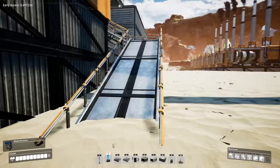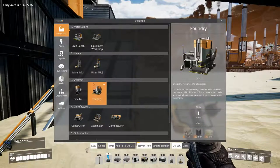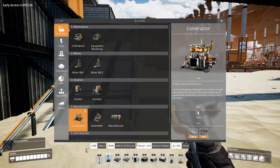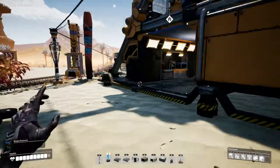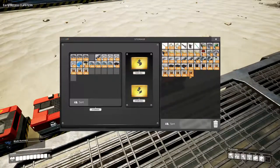We need to get upstairs. Let's see, do we have everything we need to start our production? We need assemblers, we need frames, rotors, and cables. For this we do have what we need — frames, rotors, and cables. Let's drop off some stuff we don't need right now, we don't need this much wire, so let's get rid of that, and let's grab some frames.